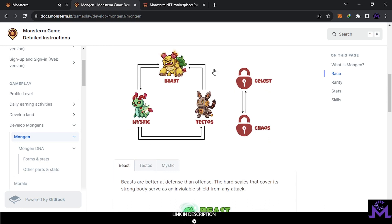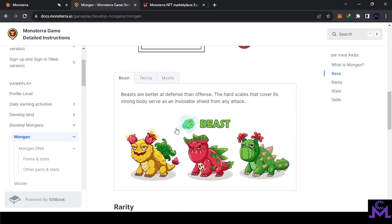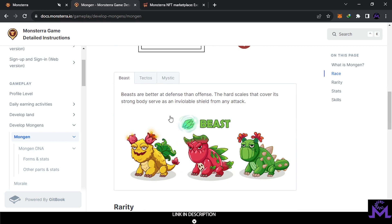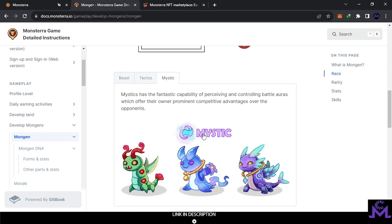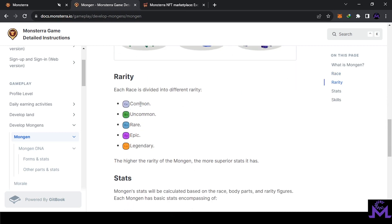You can see different types and races of Mongens — this is how they look: Beast, Tactos, Mystic. Each element has strength over the other. For example, Beasts have better defense — their specialty and strength is in their defense. Tactos is the opposite — they have strength in attack but lower defense. Mystic has mana — they can perform multiple skills and have more mana than others.